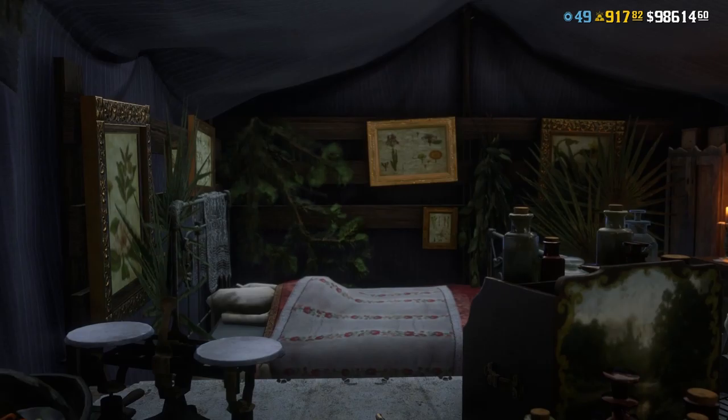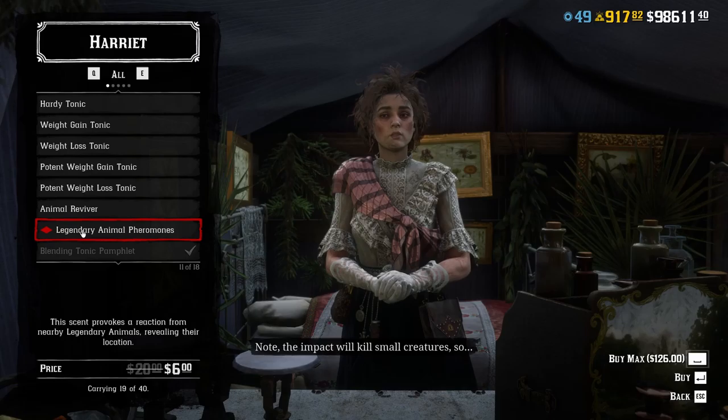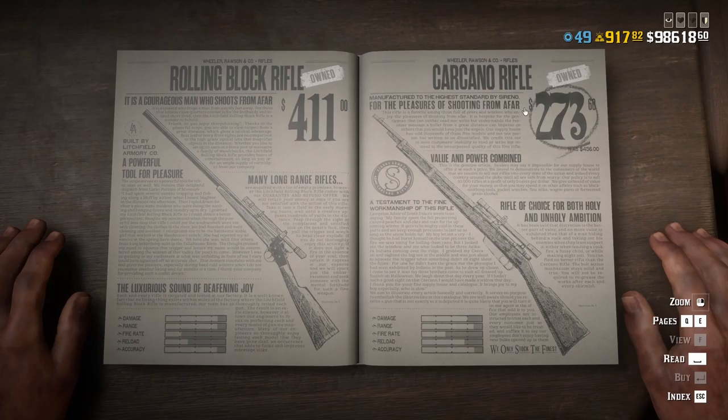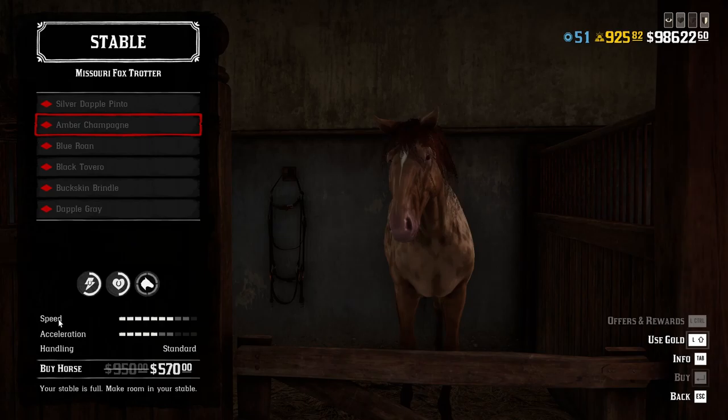If some of you still don't have all trader outfits, they are also on sale until the end of February. If you were interested in buying a sample kit from Harry at Davenport, now is your time — you'll get 5 gold bars off the price. You can also buy the Varmint Rifle for a meager $15, because it is 75% off. There's also a discount on the Carcano Rifle, 40% off.